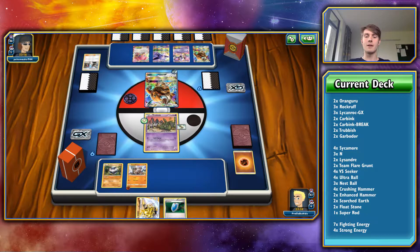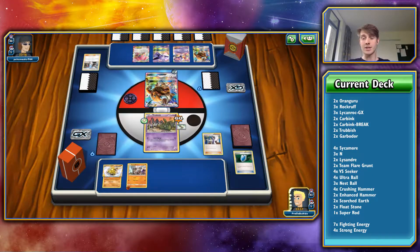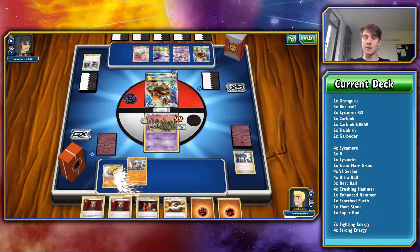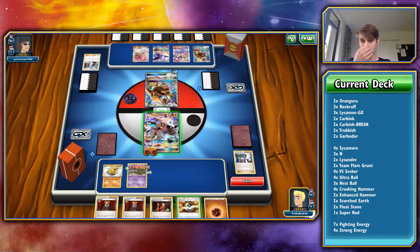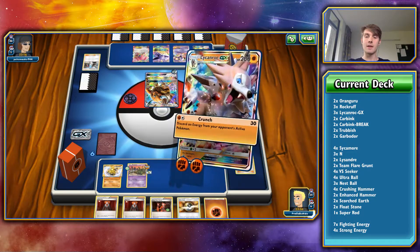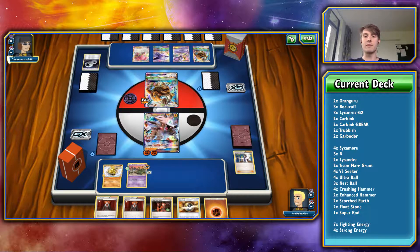He gets the DCE, and I'm sure he's going to go for a Horn Attack. We get a Sycamore, so I am going to go for that instead. I need an Energy and an Ultra Ball — actually I don't need an Ultra Ball because I've just got the Lycanroc. So let's drop that on there, drop another Fighting Energy on it, retreat out to Lycanroc. I could shut down his abilities at this point, but I don't think he's going to be going the way of abilities. If he manages to get a DCE, he can go for the Mad Bull GX, which will knock us out — but that is if he gets the DCE.